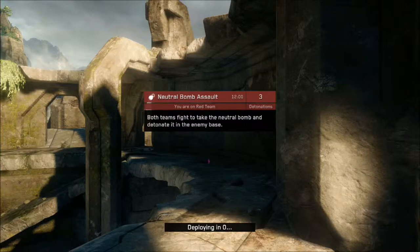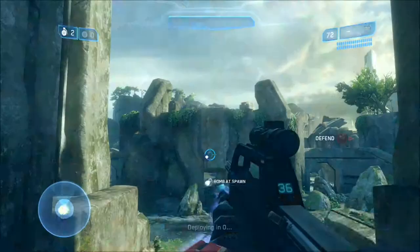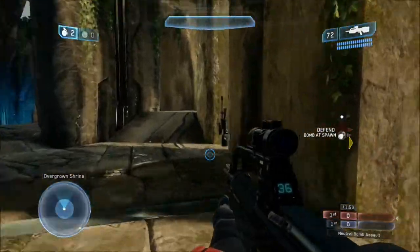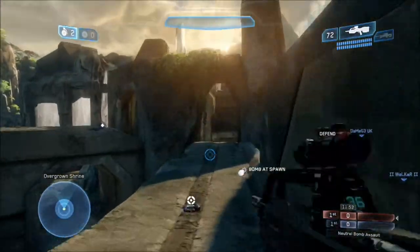What is going on guys? It's me, Farwad, and today we're doing our first objective game type on my channel, and it is going to be Sanctuary Neutral Bomb. Neutral Bomb is basically — if you haven't played it — you've got to get the bomb from the centre to the opponent's base and then arm it, which takes about 5 seconds.